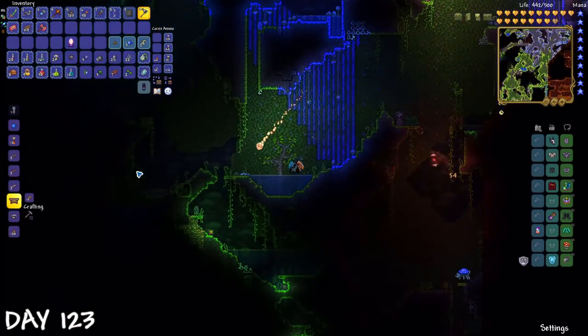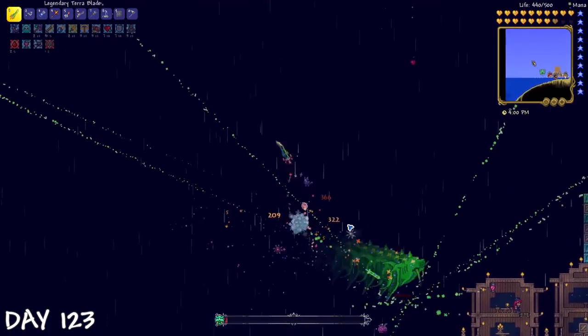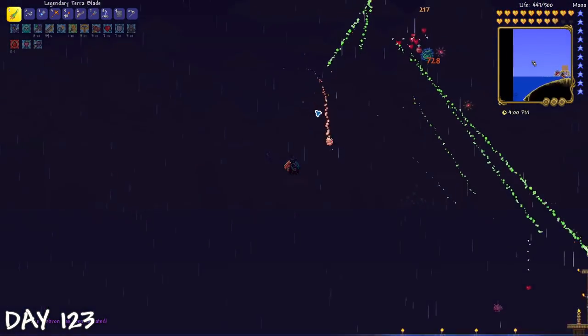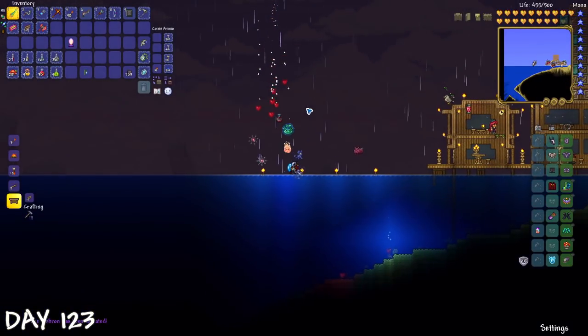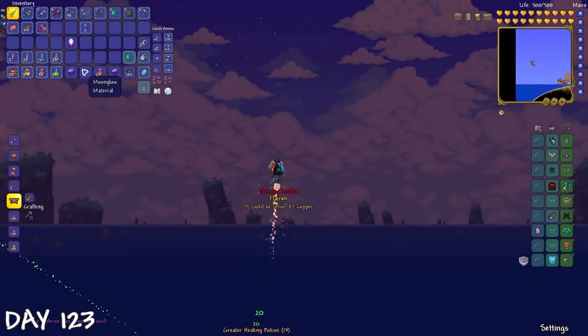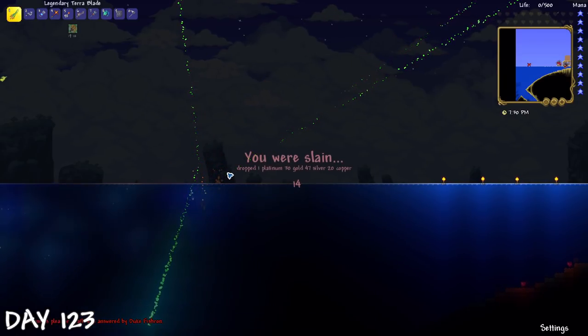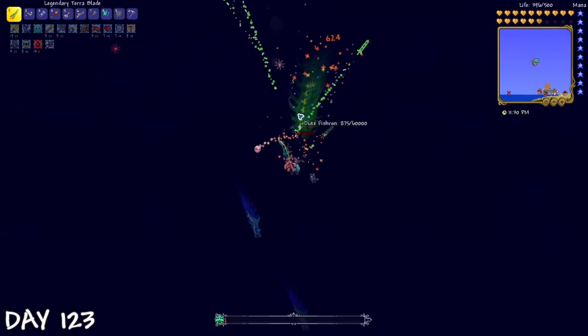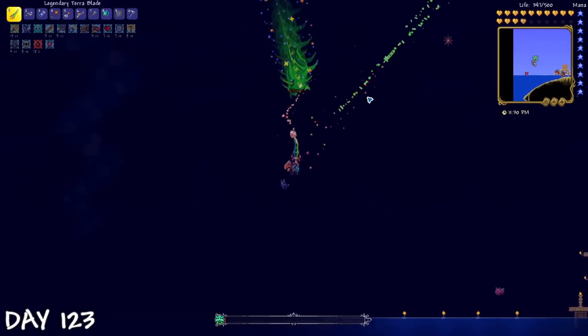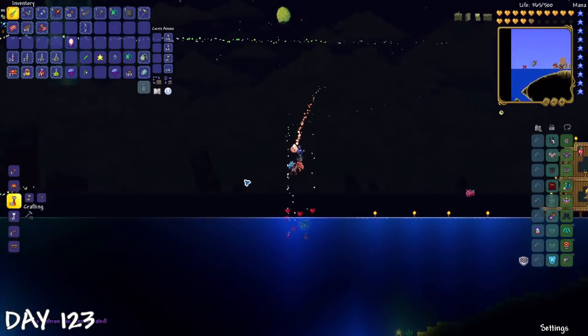I returned to trouble hunting — there was an item I needed from the duke, an upgrade to my minions. After killing the duke twice, I got a bit too confident and didn't notice my health was low, so he ended up killing me. After the forced battle, he still didn't drop what I needed. And because I had done enough farming, I decided I didn't really need the minion upgrade anyway.